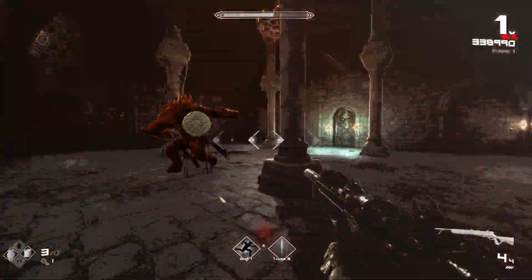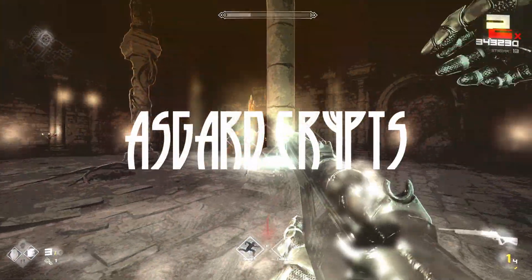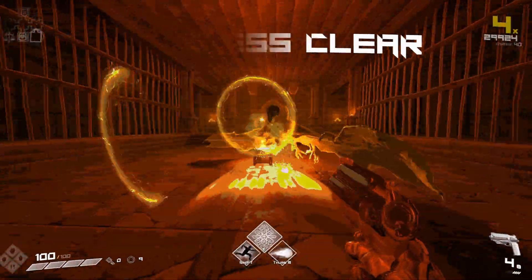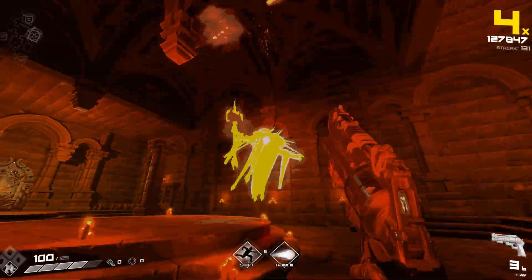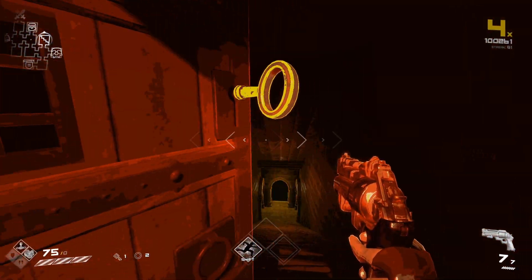Fafnir is the optional second boss that replaces Ymir if you chose to visit the Asgard crypts during your run. To enter the Asgard crypts, you'll need a key to unlock the door, which can be obtained from a mini-boss or from killing Draugr in Asgard 1. You don't actually have to kill Draugr though if you already have a key.